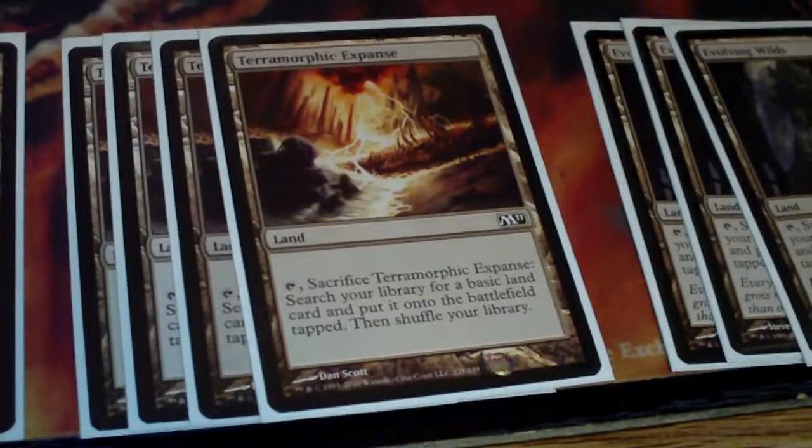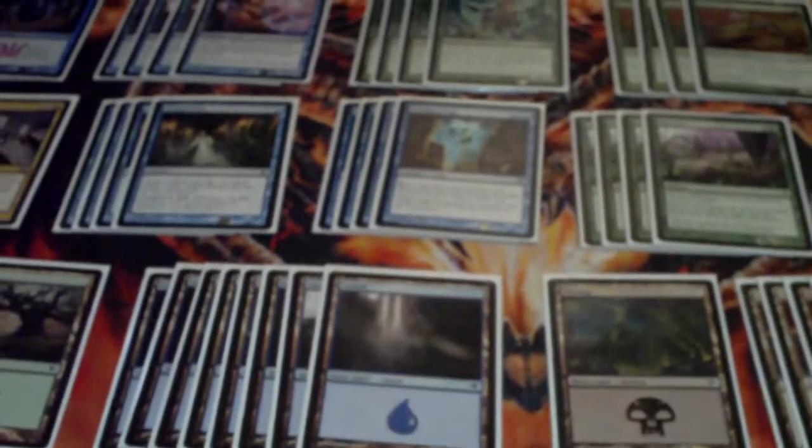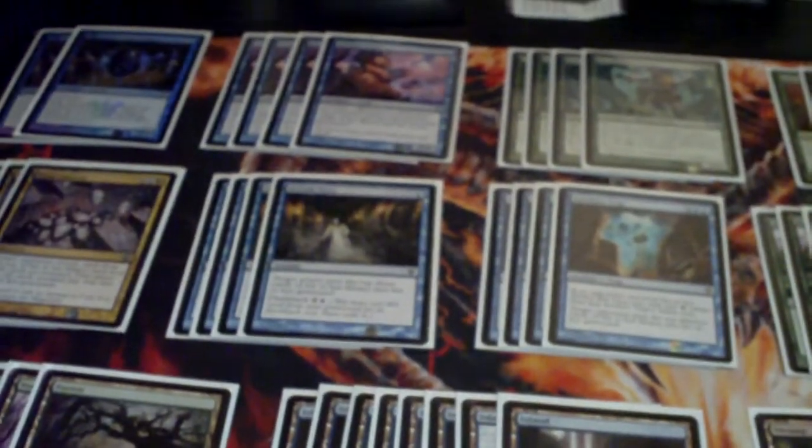All in all, it's a really, really quick deck. There are some drawbacks to mill because there's no real defensive stuff. The only defense comes from the Dream Twists and the Archive Traps if you can pull them off. You can use the Borderland Rangers as chump blockers — same with the Ambush Vipers. I may actually take out the Traumatizers and replace them with two of something else.